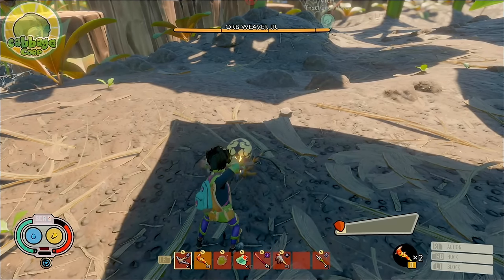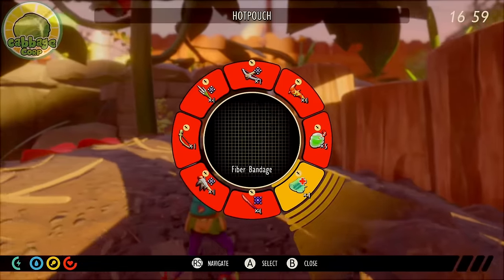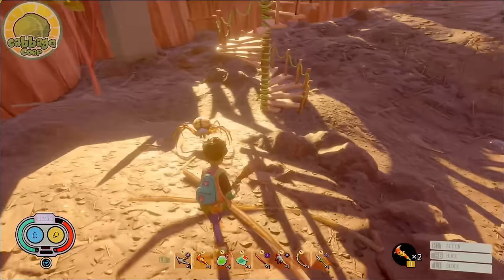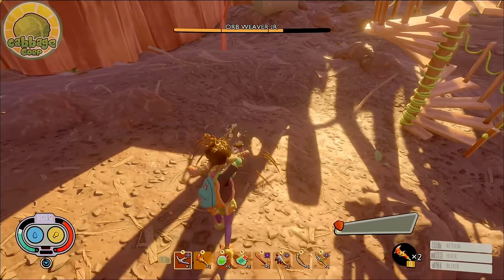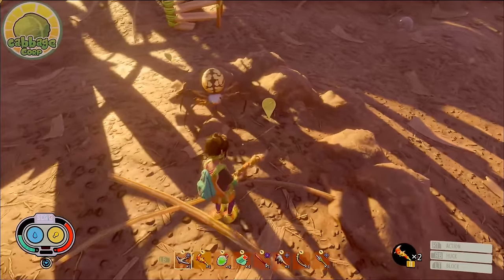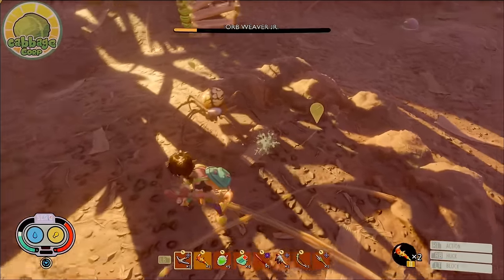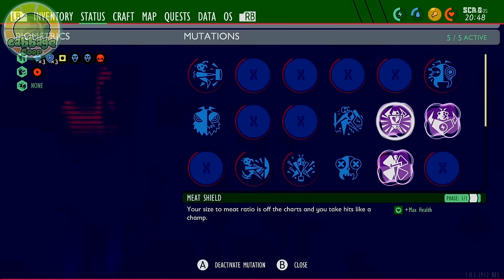As with most bugs, try to pull only one orb weaver junior at a time with your bow — things get very overwhelming with multiple spiders on you. I recommend popping a bandage before you start the fight for slow health regen. Fight defensively, focusing hard on getting blocks or perfect blocks in. Only attack after the spider has finished its own attack, and if you're using a slow weapon like the Ant Club, only attack twice unless you just perfect blocked. If things get sketchy or you get poisoned, focus on healing after the enemy's attack. If orb weaver juniors are still too difficult, this is a good time to make yourself a shield and buy the mutation Meat Shield from Burgle.